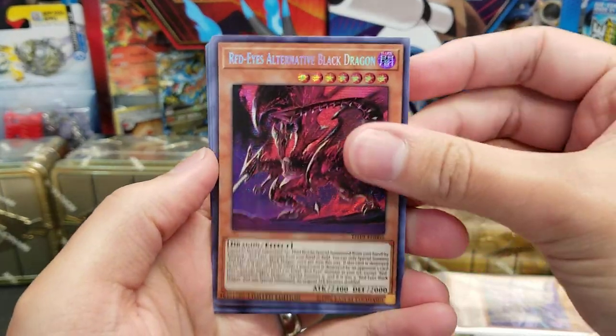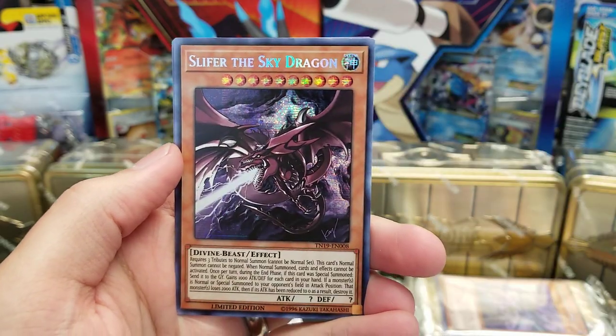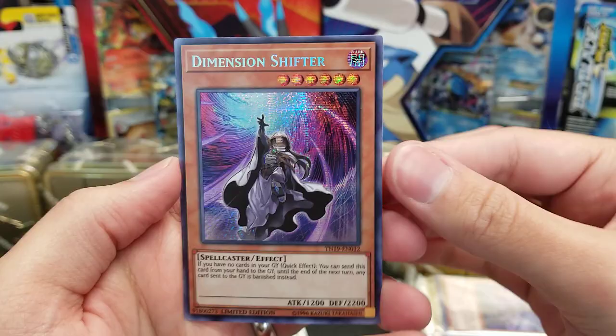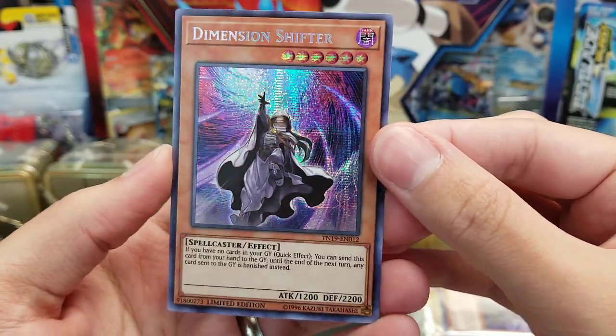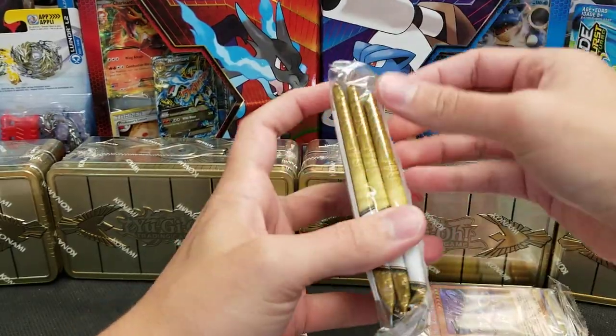Red Eyes Alternative Black Dragon. Neo Kaiser Glider. Obelisk the Tormenter. Slifer the Sky Dragon. Still no Raigeki. And there it is — Dimension Shifter. So that's the one you don't want to find. If you miss on this one, you already have a very nice head start on recouping your value from the tin.